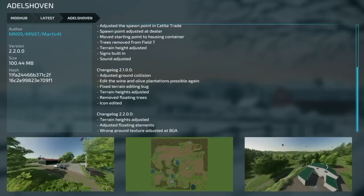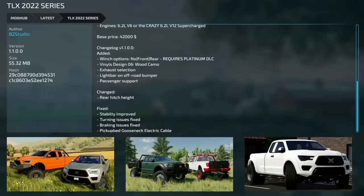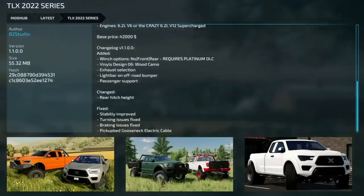Making our way into mod updates for all platforms. First is Adelschauvein version 2.2 — terrain height adjustments, fixed floating elements, and wrong ground texture adjusted at the BGA. Next is the TLX 2022 Series version 1.1 — they've added a winch option for front and rear, which requires the Platinum DLC. Also added: vinyls, design number six for wood camo, exhaust selection, light bar, on and off-road bumper, passenger support, changed rear hitch height, and fixed stability, turning, and braking issues. A pickup bed gooseneck electric cable was also added.